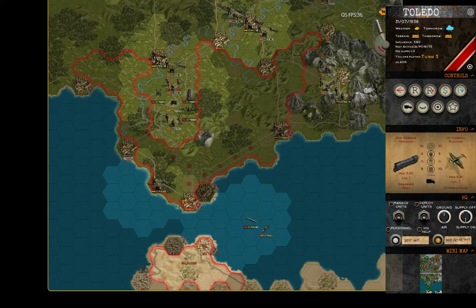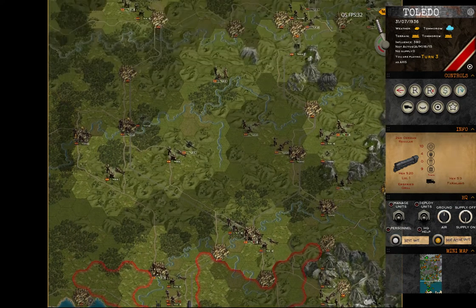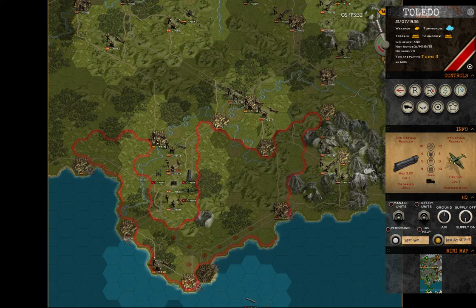As mentioned, you need to transfer units here, clear this area, and clear lines of communication up to Toledo. Don't forget — part of your units can move only one hex, so you need to use trains to transport them quickly once you have cleared a certain area. You will be able to quickly finish the map in this way. Good luck with your campaign.